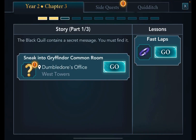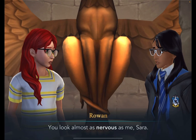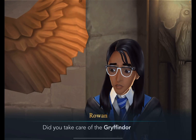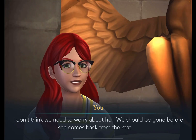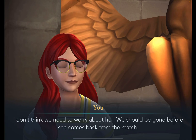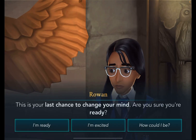We're going to sneak into the Gryffindor common room right now. Let's meet Rowan. 'You look almost as nervous as me, Sarah. Did you take care of the Gryffindor prefect?' 'I don't think we need to worry about her — we should be gone before she comes back from the match. This is your last chance to change your mind. Are you sure you're ready?'